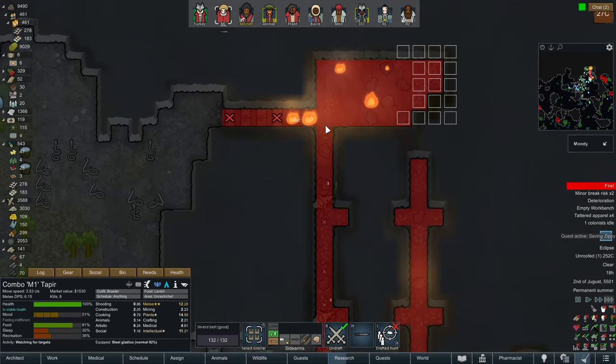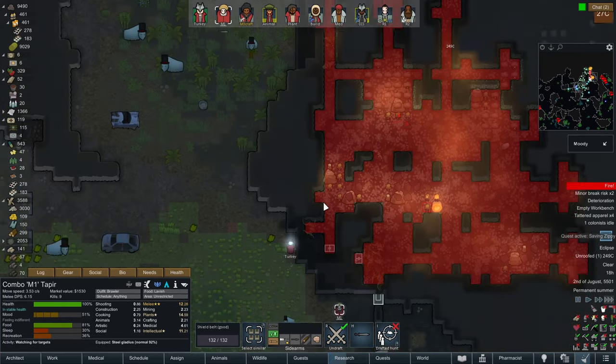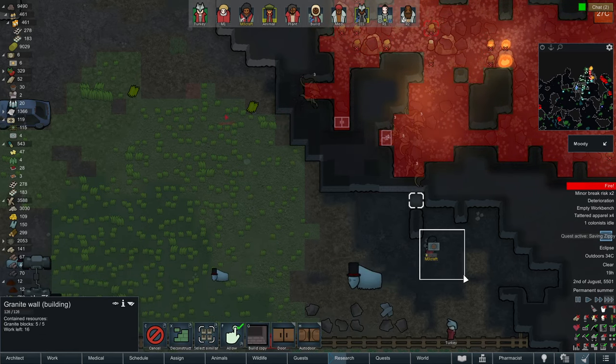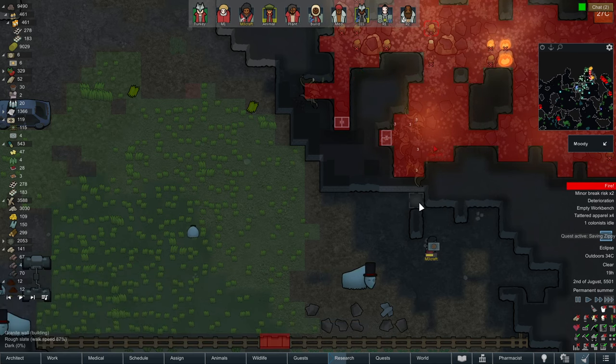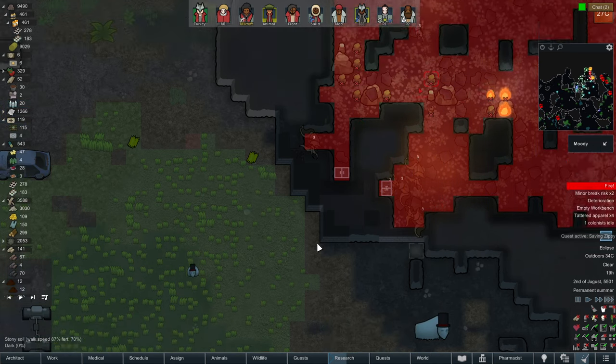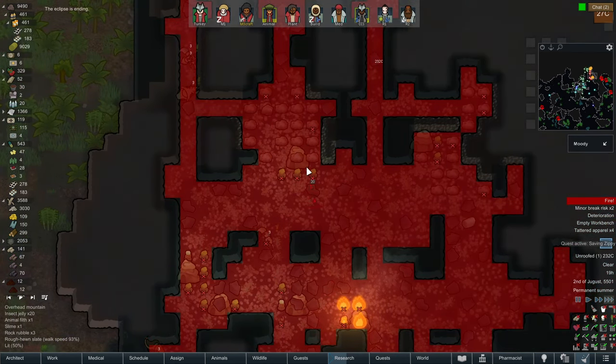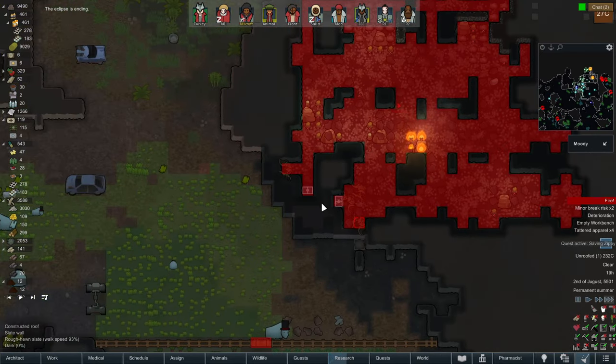But you're burning all the insect jelly! Nooo! Are you jelly? It's happy food. Well, it's the hive that caught on fire, not the jelly. So maybe some of the jelly survives. I hope so.